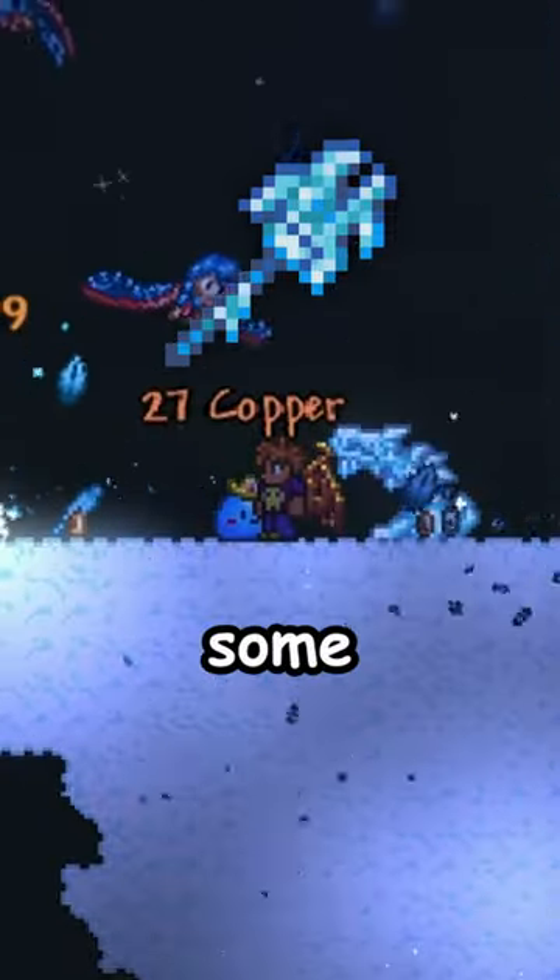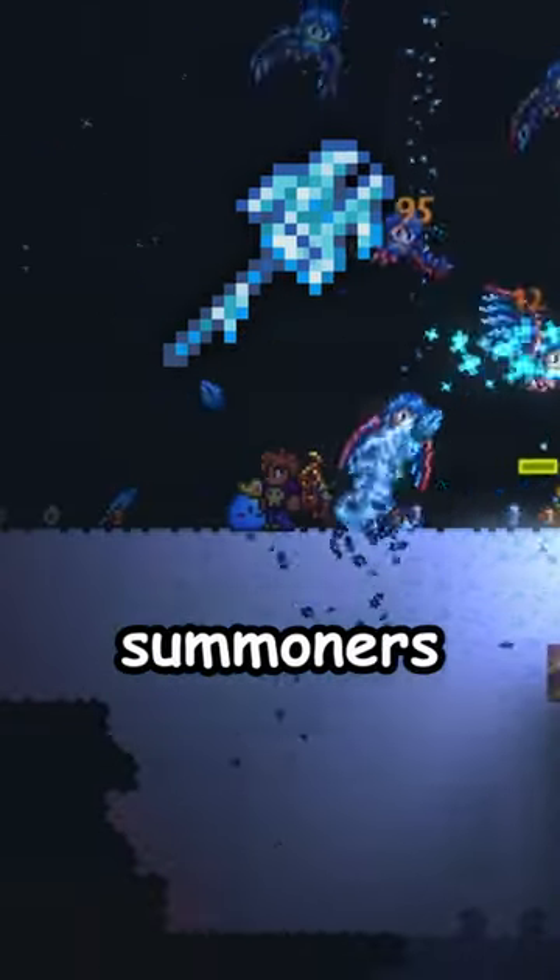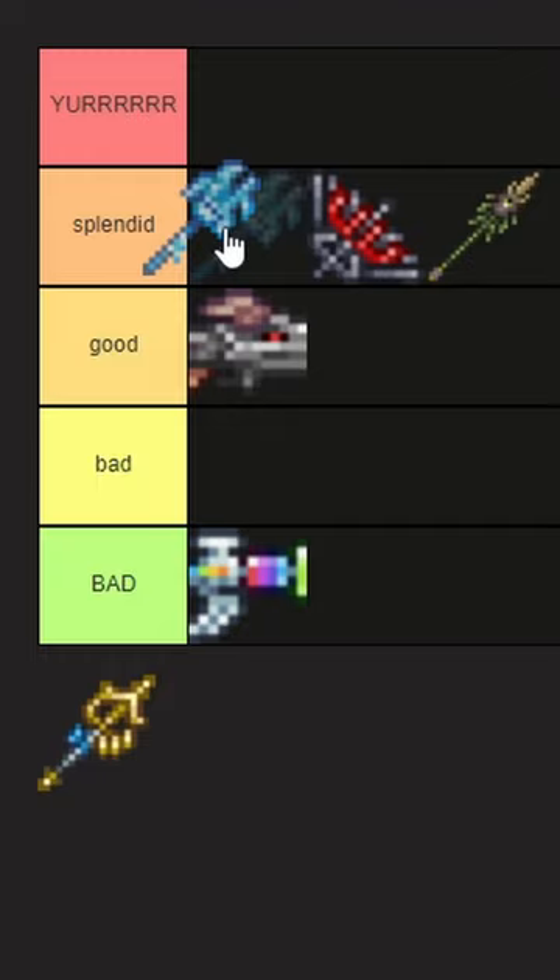Frost Hydra Staff. Great sentry to pump out some extra damage for any class, especially summoners obviously. Also, it's cool — get it? A tier.